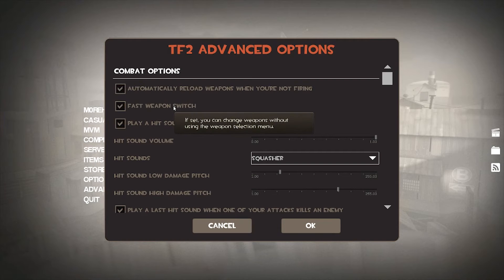Fast weapon switching — this is something you definitely want on. That means when you press 1, 2, 3, or 4 to switch to different items, you don't have to press them twice. If you automatically know your primary weapon is 1, secondary is 2, and melee is 3 — and that changes for engineer, spy, and others — you can change those keybinds, but you want fast weapon switch on.